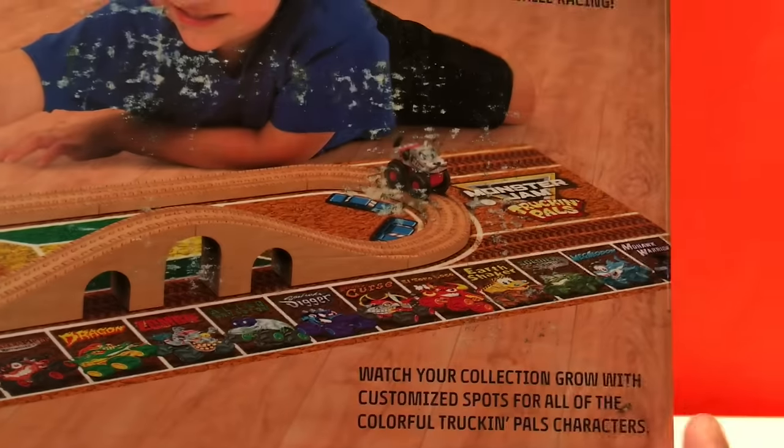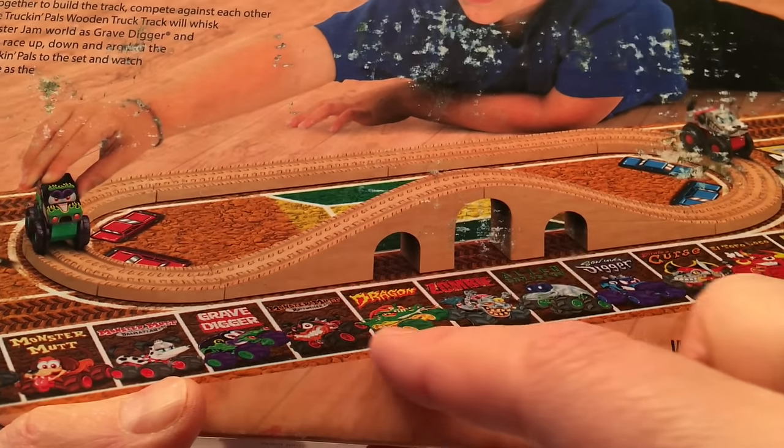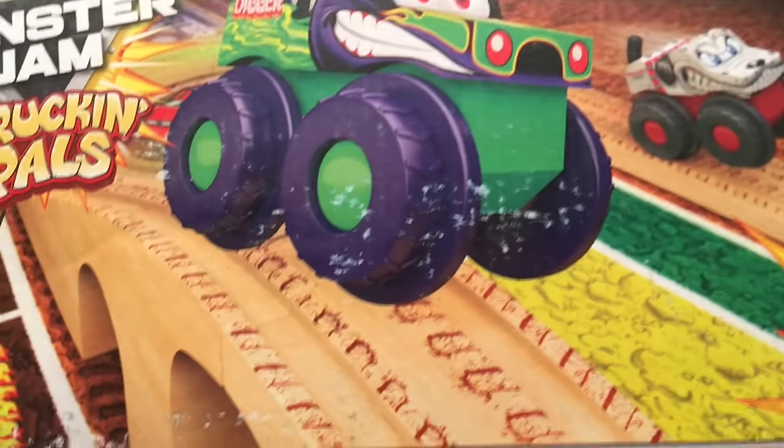Now let's have a little look at this little guy. He's having fun because look at the track you get. This is the starter track. Looks like it's got all these cards in place telling you all the trucks and a cool little truck set. I can't wait to open up, so let's get at it.